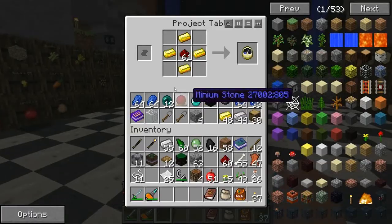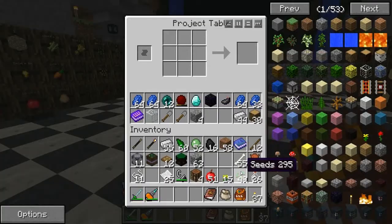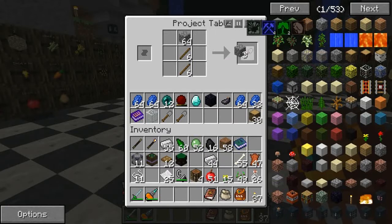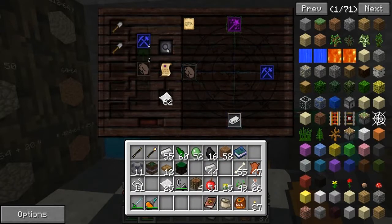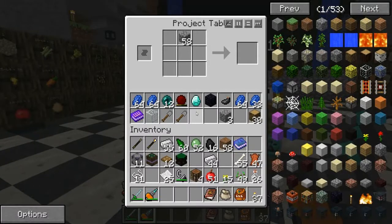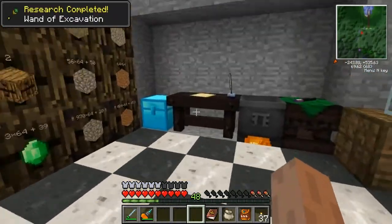All right. More shovels coming at you. This is where the sorting system and the ender pouch really comes in handy, because you end up with so much stuff. Luckily I'm in the same room as all my items. Before, when I was up in that tower, it was kind of a pain because I'd have to run back down and get stuff. I think that was before I made the link modifier, so I couldn't just click the book or whatever. Hopefully these two will give it to me. Wand of Excavation. Outstanding.